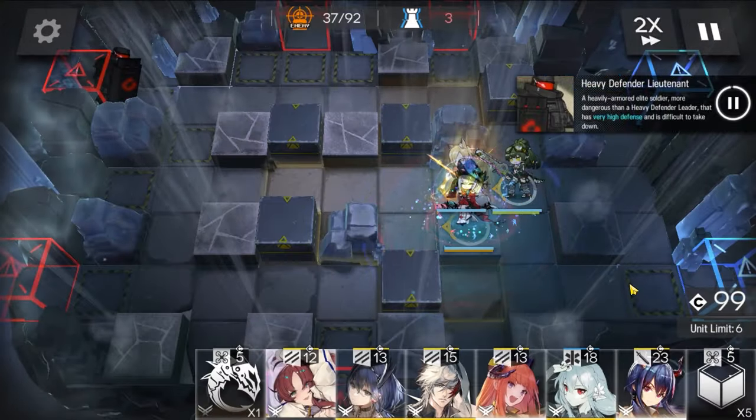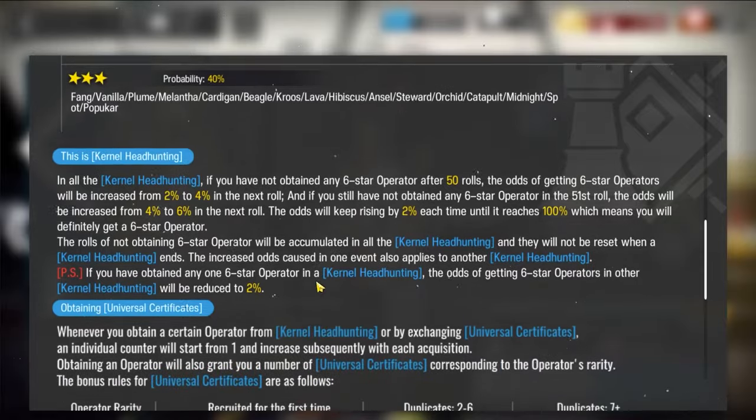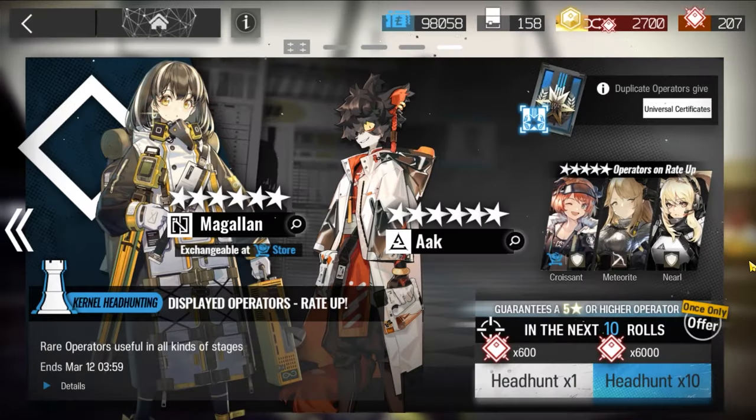Do your research on who to pull by checking out reviews of that character and whether it fits your playstyle. Also, kernel banners might tempt you - from my experience, even though it looks good on paper, it's a bait banner really. Especially when you get to make your own banner. I don't recommend pulling on that banner. You're better off watching out for a top operator tag in recruitment.